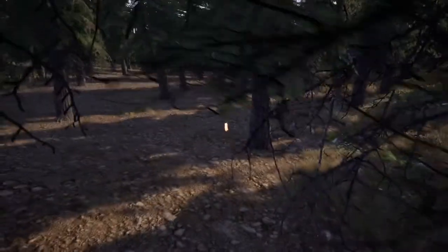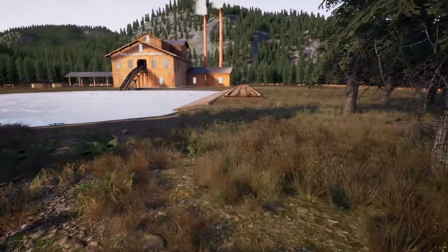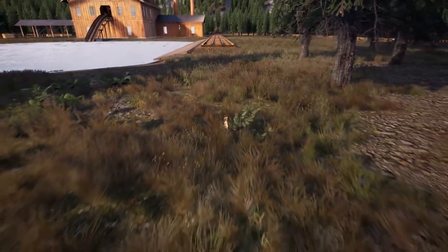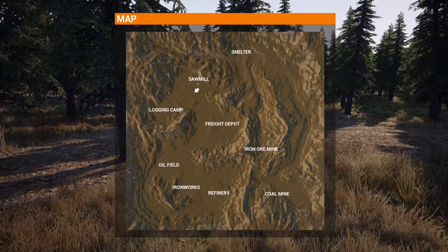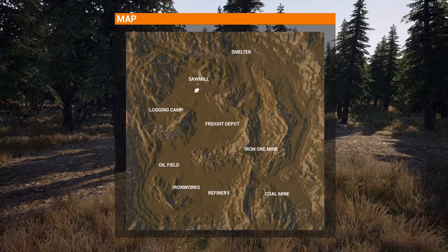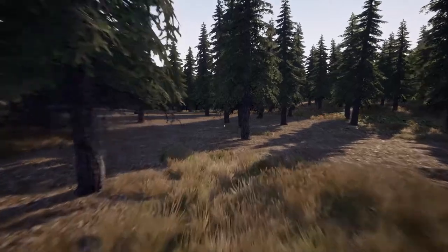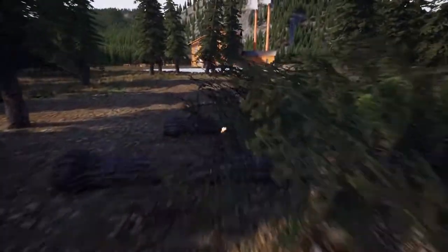I'm going to use the right kind of track this time. Let's get started — I'll take down some of these trees. We're going to bring the track out this way. Looking at my map, I think we can make the track go straight out from here all the way to the logging camp — just a straight shot. Let's keep it easy on ourselves.